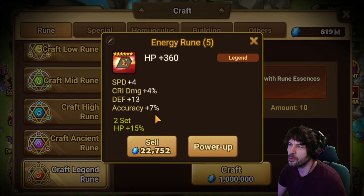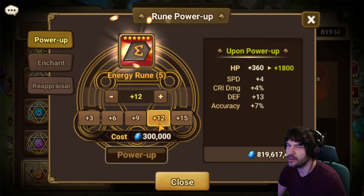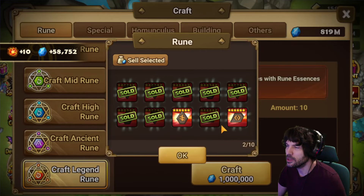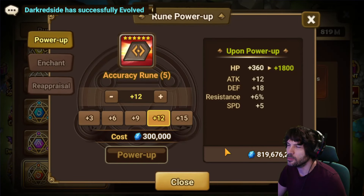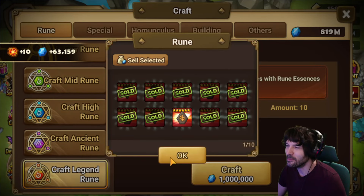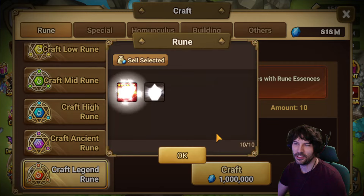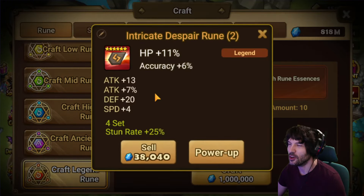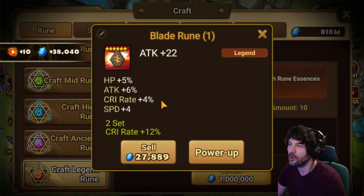A high crit roll is kind of what you want on that — really you want more crit damage than crit rate, but you never know, maybe it'll be useful somewhere. Just bad rolls, didn't roll into speed. Another speed rune, looking for the quad. I'm kind of feeling like we're going to get a quad today just based on those rolls — everything's just hitting awesome distributions, just terrible actual rolls.